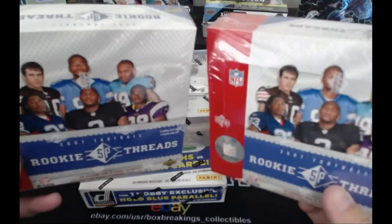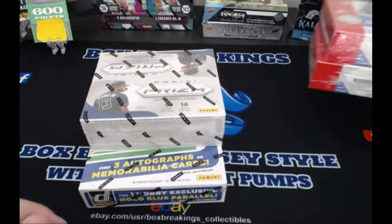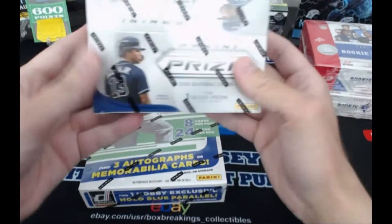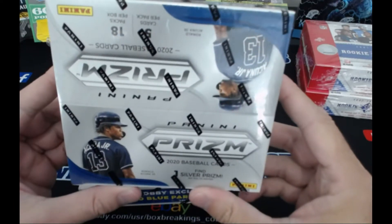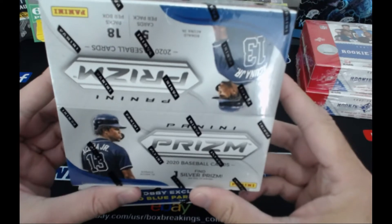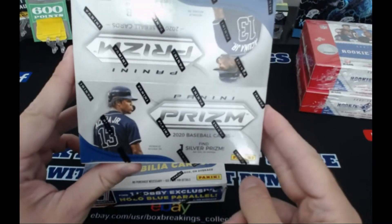That was pretty cool. That's going to be listed today. We're going to have that up, and that's going to be random divisions again, right? So there'll be eight spots available for that. We also got a Prism Quick Pitch - we got some pretty good hits. The parallels were cool: a tiger print, a snake skin, a tiger stripe, and a bronze donut parallel out of 25. A lot of low numbered stuff. That's one auto per box with low number serial parallels.